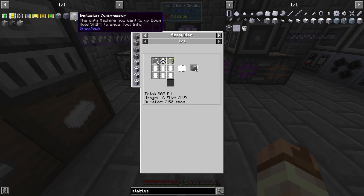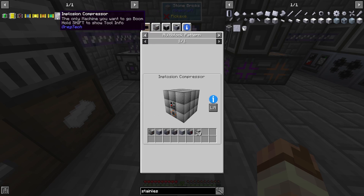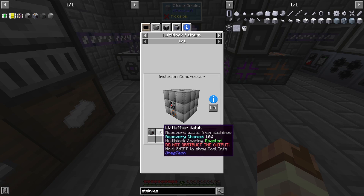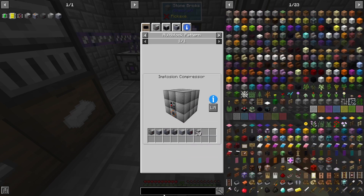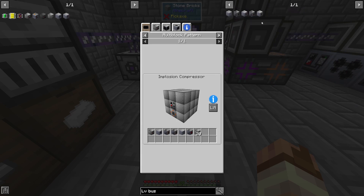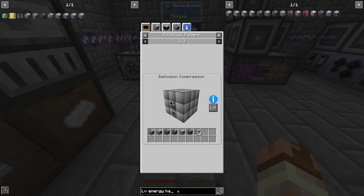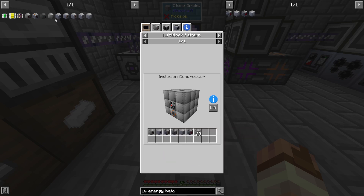We need 21 of those steel casings. We need an energy hatch - a low voltage one. We need a muffler hatch, input and output bus - the low voltage versions. We need a maintenance hatch and an LV energy hatch. Let's look in here - we should have some steel casings left over. We've got two steel casings and a couple of steel frames left over. That's going to give me an additional eight, so we'll have ten so far.